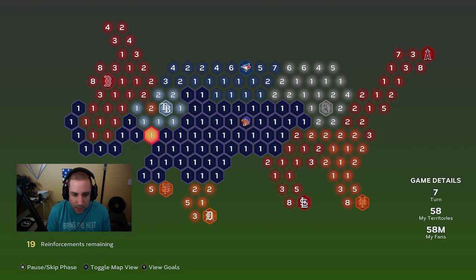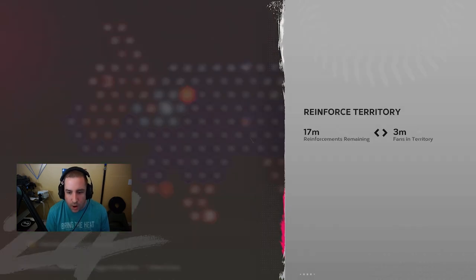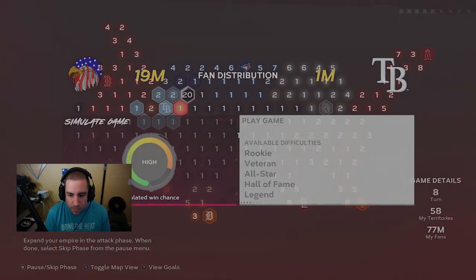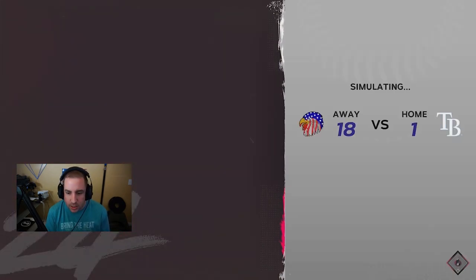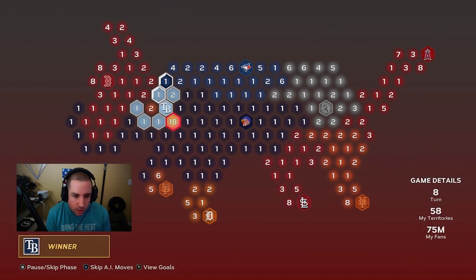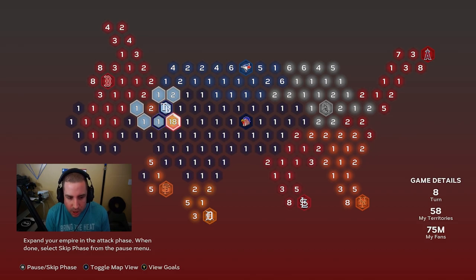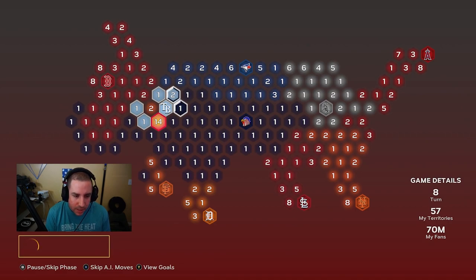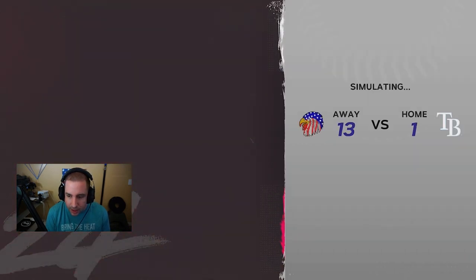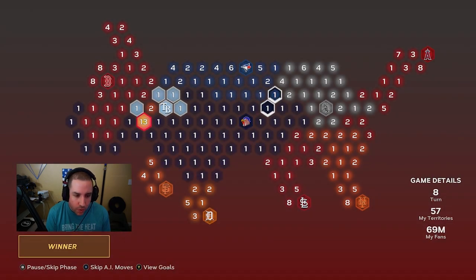We have a good connection right there — they shouldn't be able to break it up unless they break this one here. We could attack the Rays right now, or keep getting more territories around here, which is probably the smarter move. So we're going to go around the Rays, reinforce up here, and make our connection much stronger — a lot harder to break up. The better the connection, the easier it's going to be.